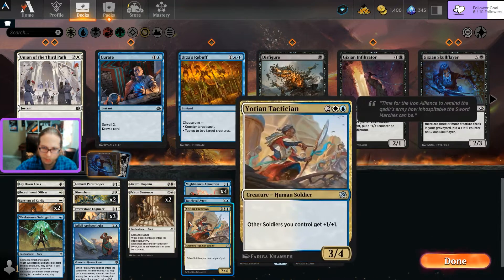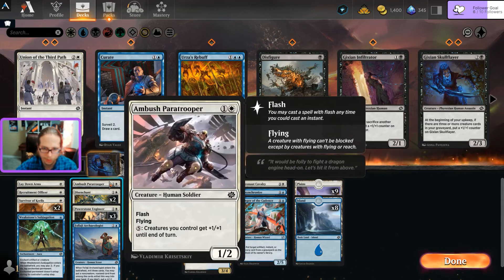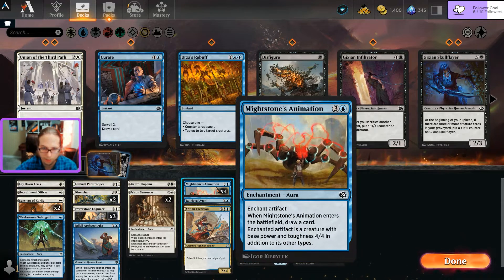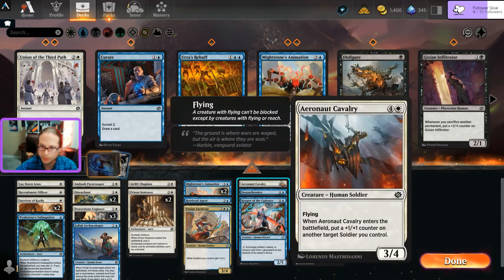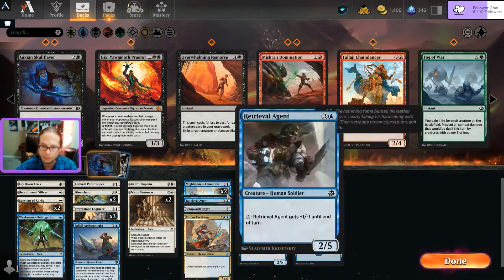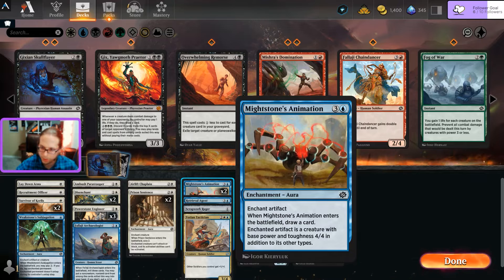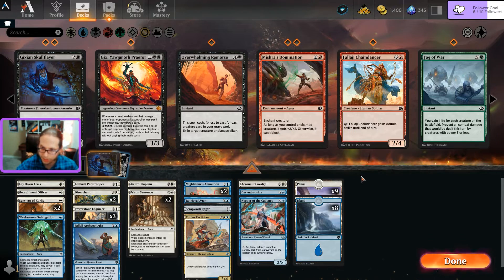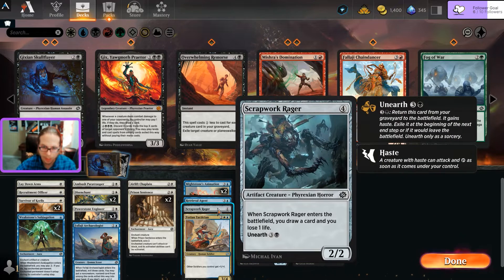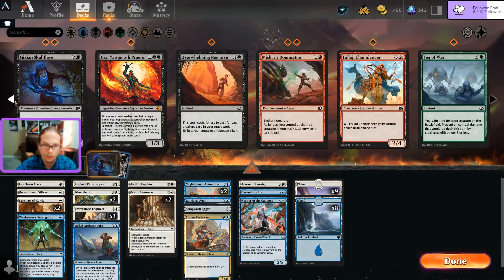One more card to cut. How many ways can I make power stones - three ways. I think I have too many Might Stone Animations for the artifacts I can generate, so going down to two of those. If I splash black I could do the Rager and unearth it. If I animate it to make it a four-four I'd have to sack it at end of turn - it'd be a four-four that draws a card when it enters. Never mind. I think I keep the Rager though - casting it once is still worth it.